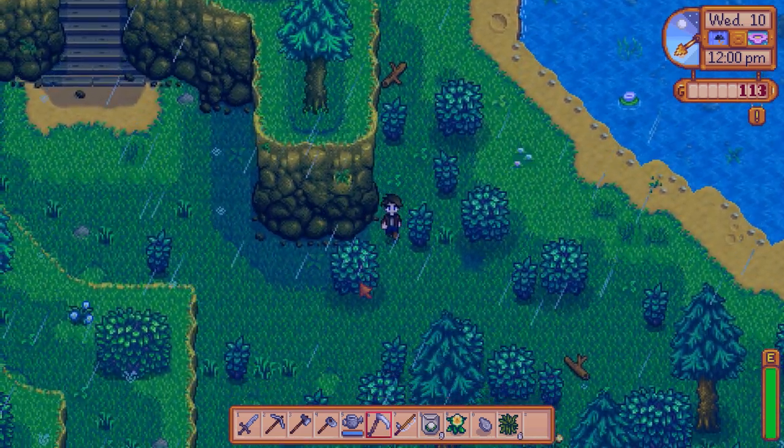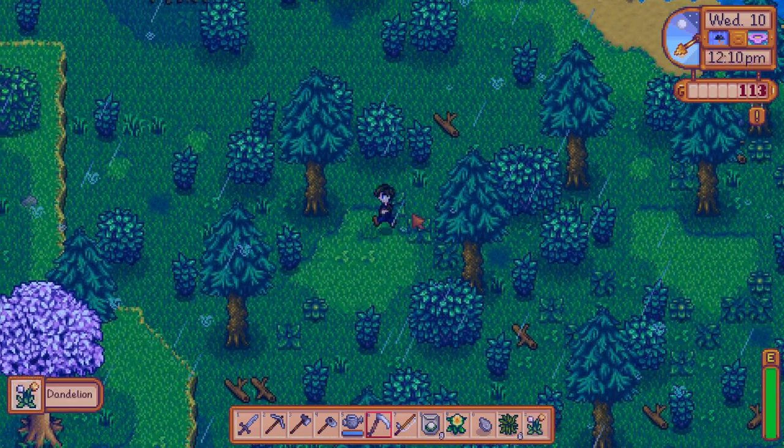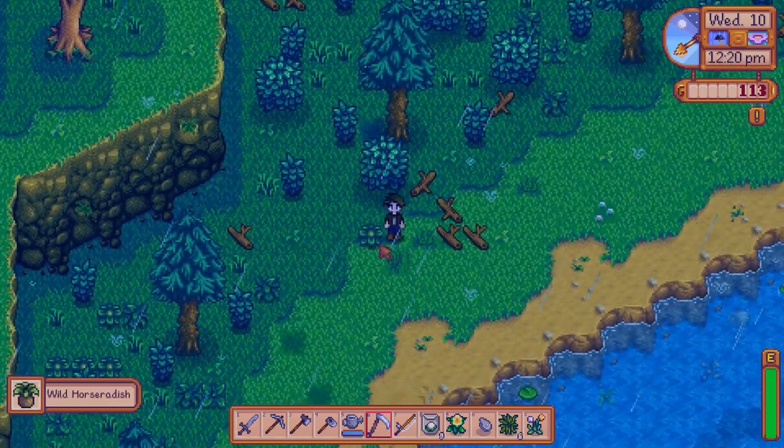I'm not really having any luck finding the other stuff I need. Oh, there's a dandelion right there — we'll need that. Now we just need to find a wild horseradish. Right there! Awesome, we got it.